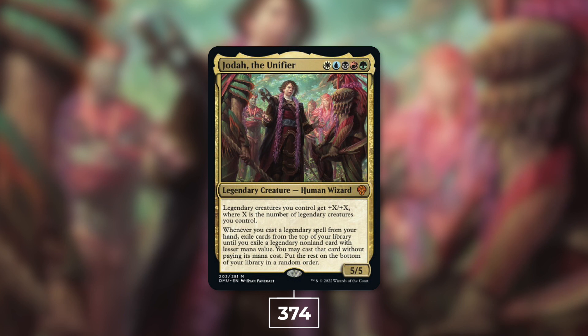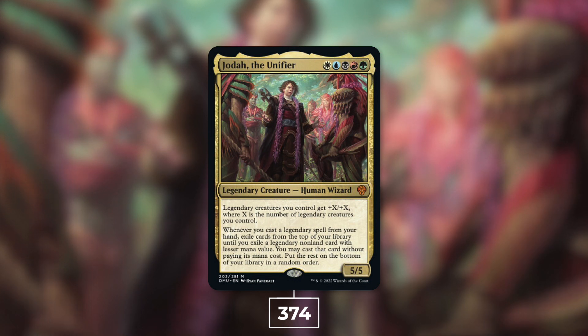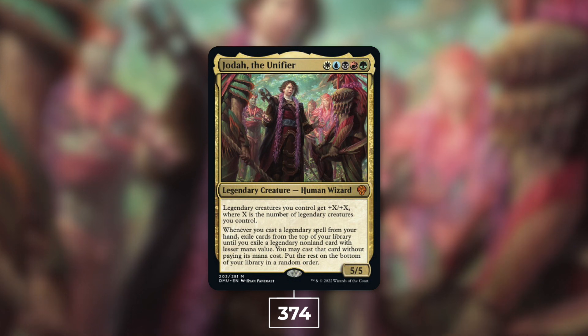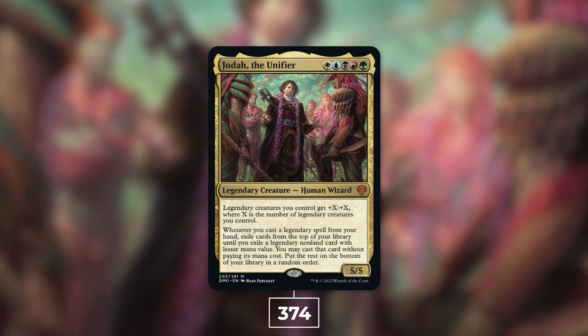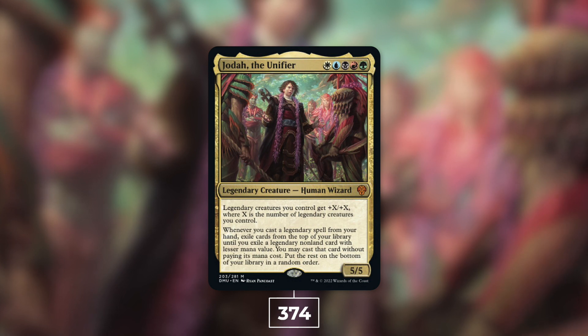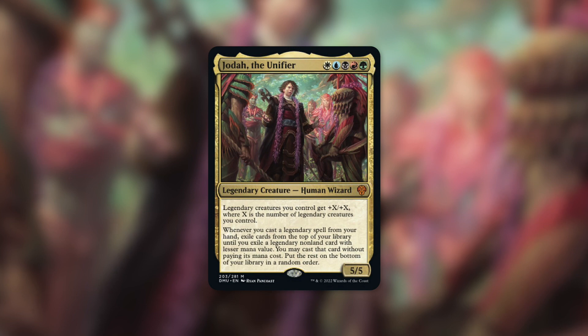At number three we've got Jodah, the Unifier coming in at 374 decks. Jodah is a 5/5 Human Wizard that costs five colors. Legendary creatures you control get +X/+X where X is the number of legendary creatures you control. Whenever you cast a legendary spell from your hand, exile cards from the top of your library until you exile a legendary nonland card with lesser mana value — you may cast that card without paying its mana cost, then put the rest on the bottom in random order. Typical builds are legendary tribal or Superfriends.